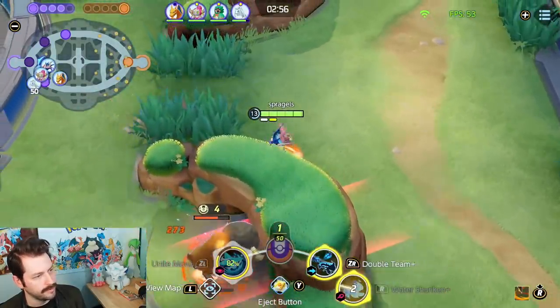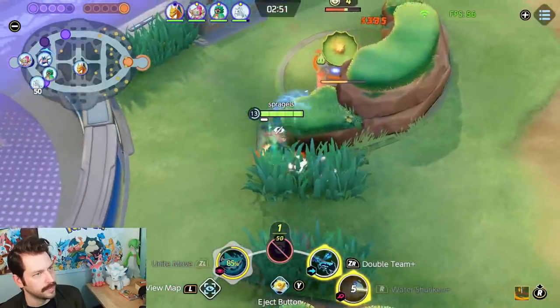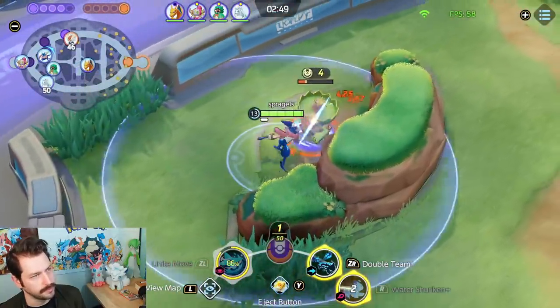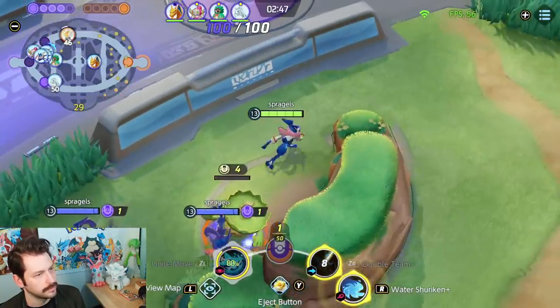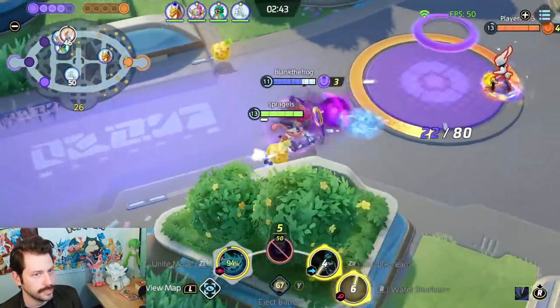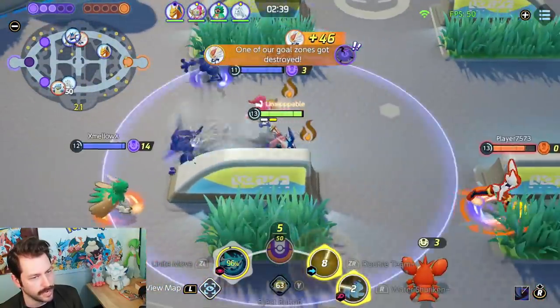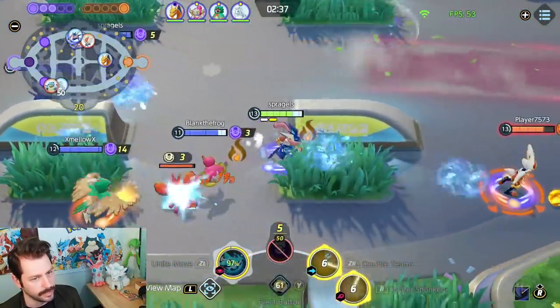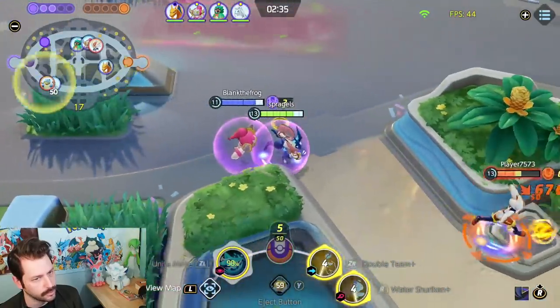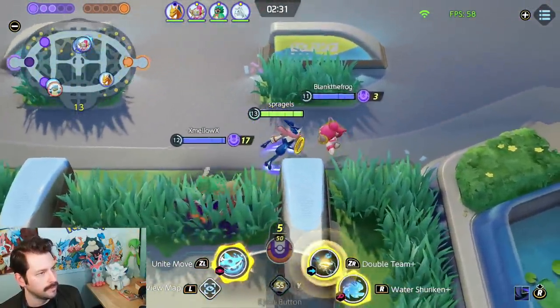I like Red Buff, Decidueye likes Red Buff — we all like Red Buff. I'm doing tons of auto attacks so it's good for me too. I burned my Eject Button to try to get there in time — it didn't work out this time, but in general that strategy is worth it. If there's some way to get there, that would be great, but we'll be okay.